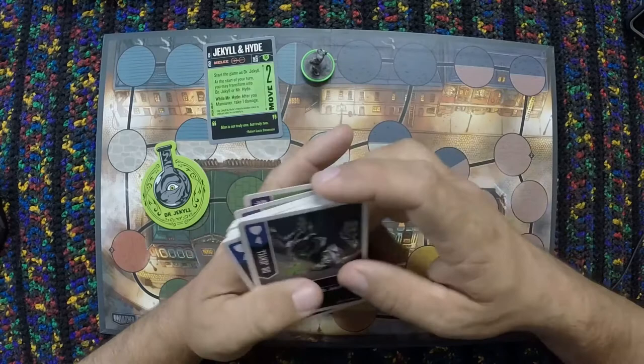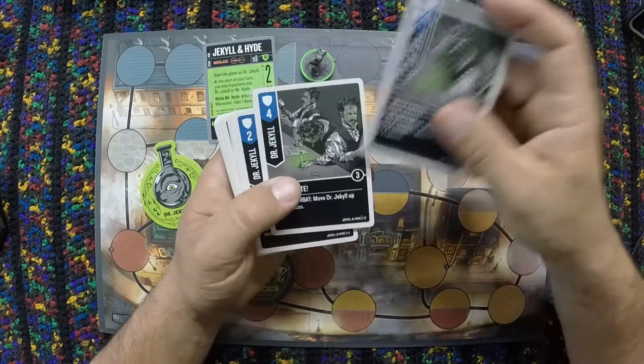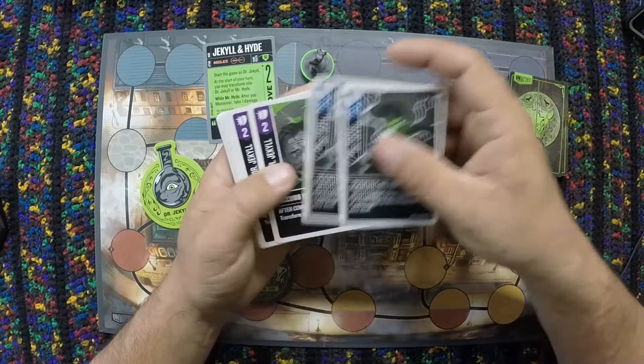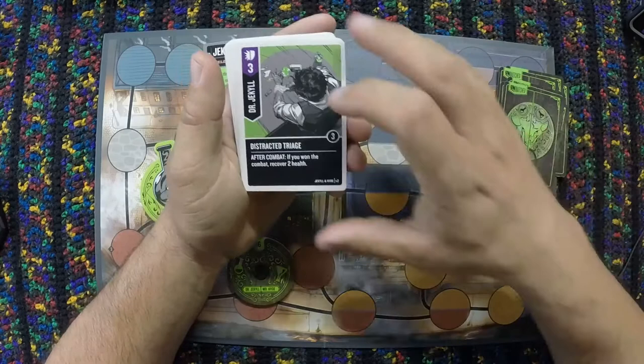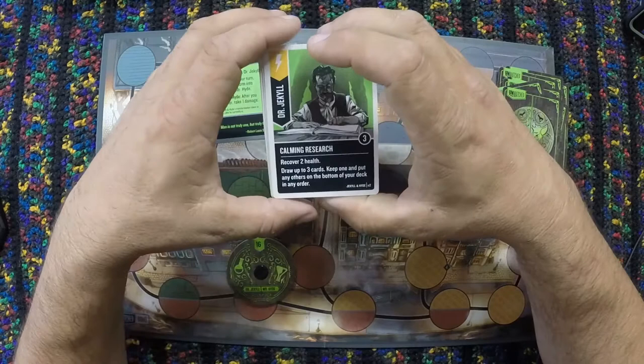Dr. Jekyll: a defense of four with Haste — after combat, move Dr. Jekyll up to four spaces. Scientific Method: a defense of two — after combat, draw a number of cards equal to the damage you were dealt. Succumb to Compulsion: a versatile of two — after combat, move up to two spaces and transform to Mr. Hyde. Distracted Triage: a versatile of three — after combat, if you won, recover two health. The scheme Calming Research: recover two health, draw up to three cards, keep one and put any others on the bottom of your deck in any order.